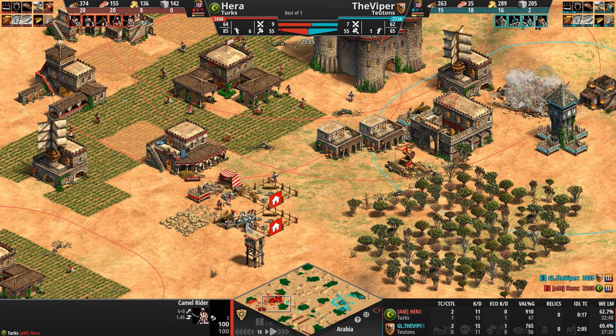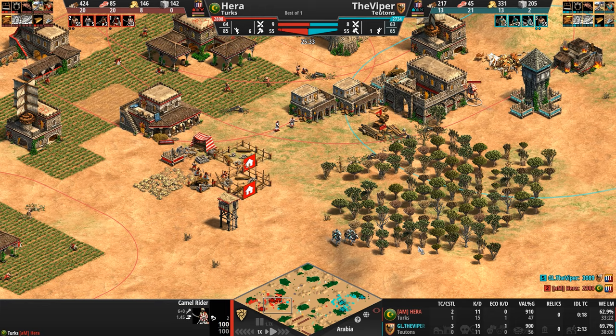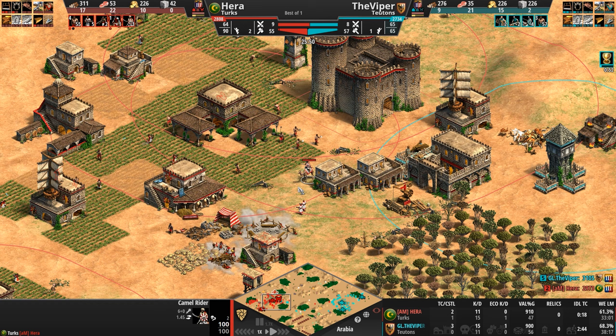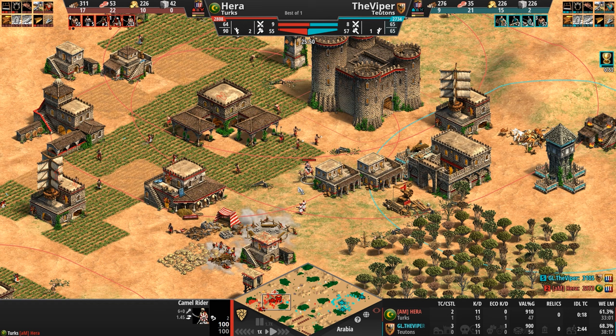Although for now it looks like Hera is not really going for mobility. Five Janissaries already out. Only one camel has notched up two kills. Hera is not going for the extra range upgrade, so this tower is still here, meaning his units are going to take a tiny fraction of HP damage.